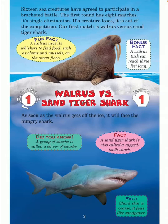Our first match is walrus versus sand tiger shark. Fun fact: a walrus uses its whiskers to find food such as clams and mussels on the ocean floor. Bonus fact: a walrus tusk can reach three feet long. Round one, match one — walrus versus sand tiger shark.